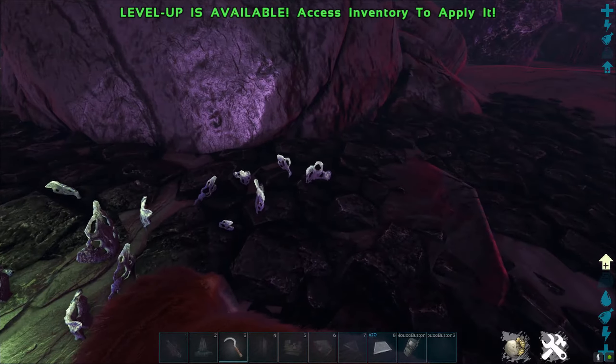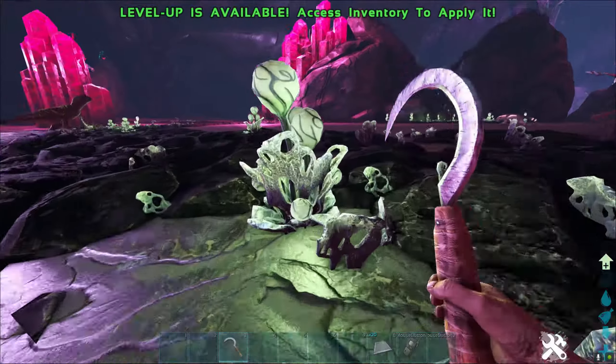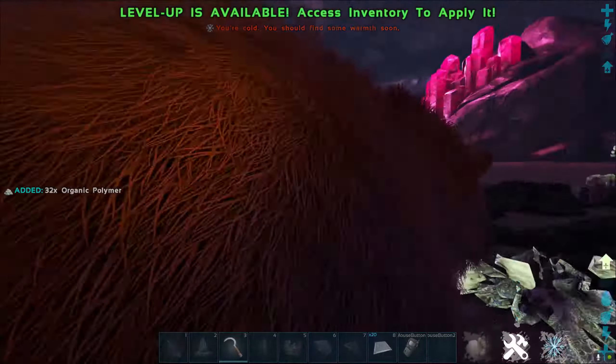Now they're not the smaller little ones in the ground, they're the bigger ones that actually provide some light. What you want to do is head up to them and with a sickle you can harvest them and you'll get polymer.